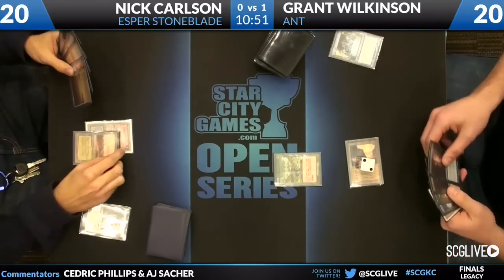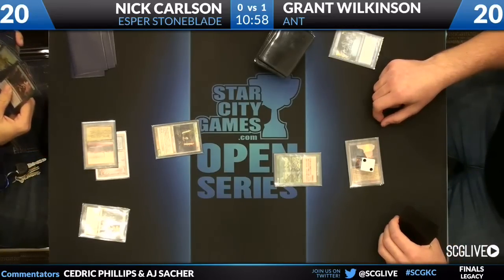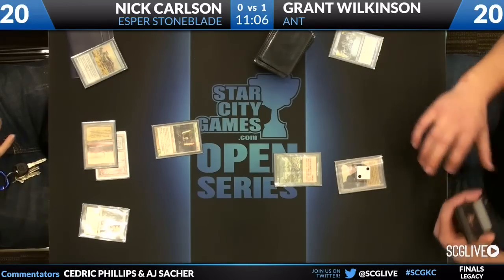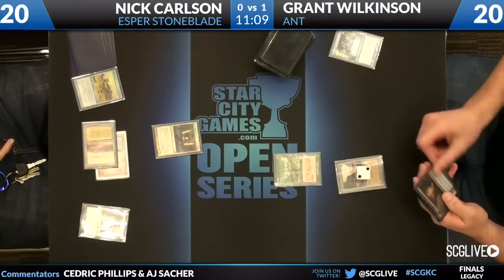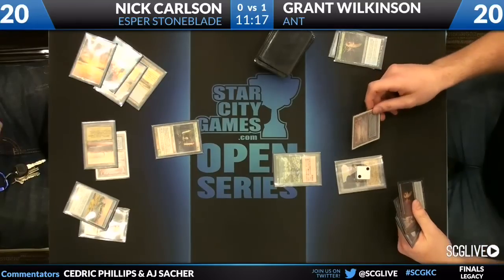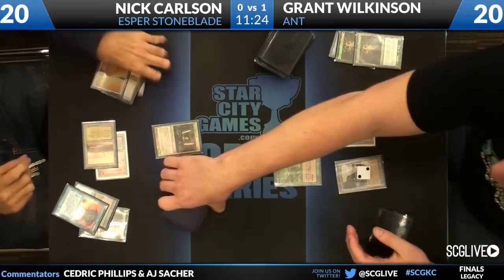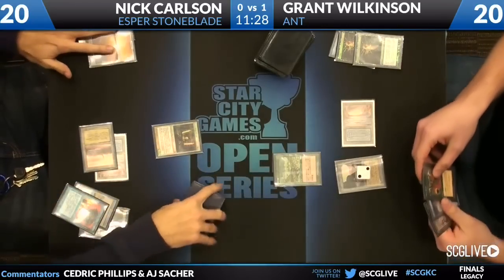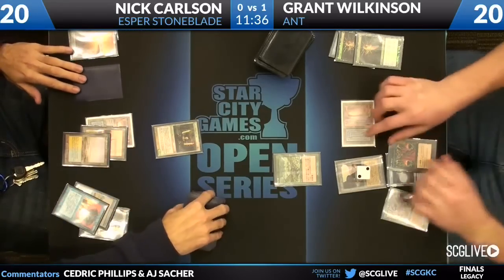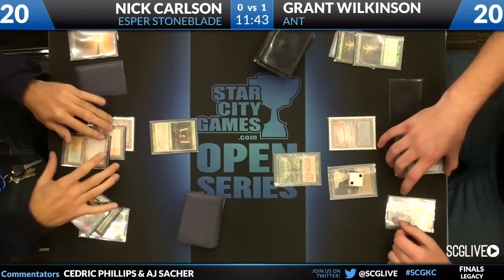Nick is Stoneforge Mystic-ing on the search for that Batterskull. And he just sees a bunch of glare — he just took the Batterskull. It looks like the Force of Will is there, and the Batterskull should be in hand. These two players are clearly familiar with each other — they're playing pretty quick and even playing face-up. Definitely a friendly game being played here. Dark Ritual, Ponder, and Tendrils of Agony in Grant Wilkinson's hand — we'll see what he draws for the turn, and he's just going to play a Ponder.